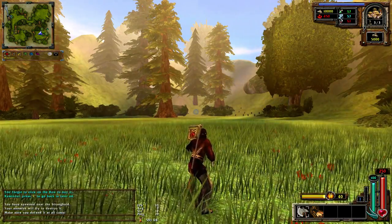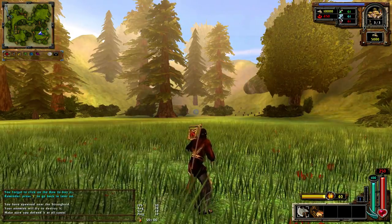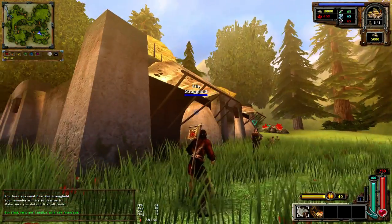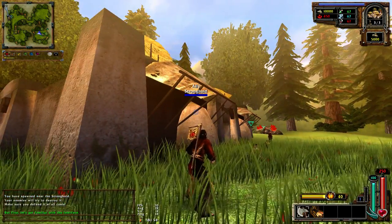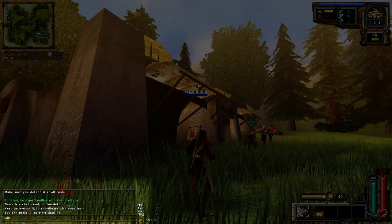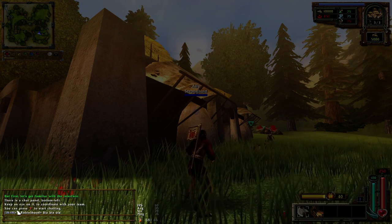You have spawned near the stronghold. Your enemies will try to destroy it - make sure you defend it at all costs. This is the stronghold. Let's get familiar with the interface. There is a chat panel at the bottom left. Keep an eye on it to coordinate with your team. You can press Y to start chatting.